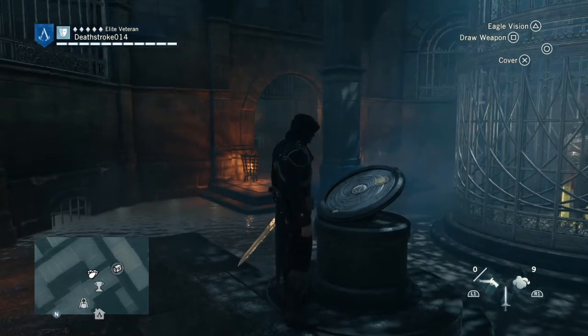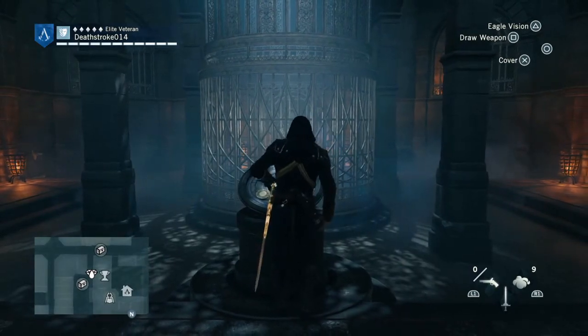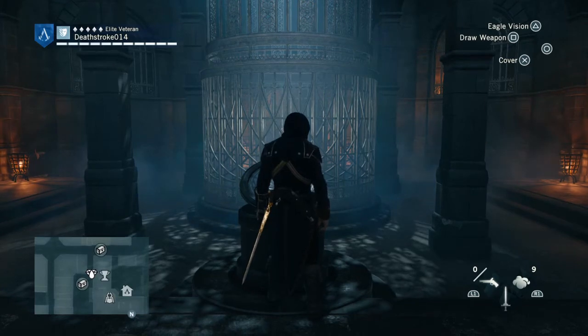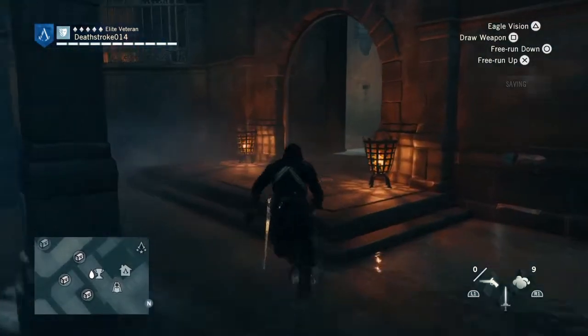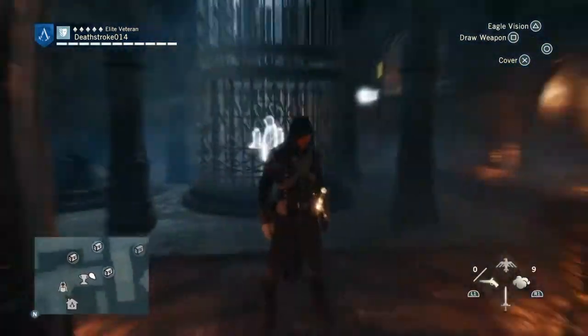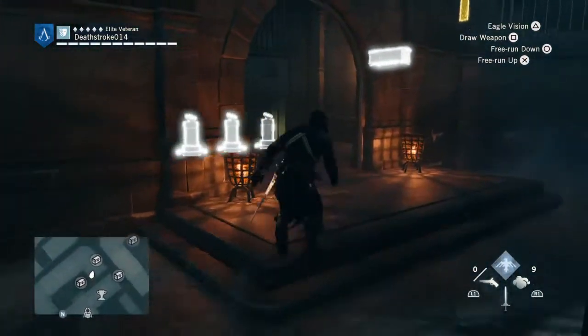The first puzzle unlocks when you have 4 completed, then 10, then 18 — it goes like that. So you want to go to the main console underneath the Café de Théâtre and interact with that 3 times, then you're going to go to the first puzzle that you unlock to the right, but I'm going to do the one on the left first as it's the easiest.